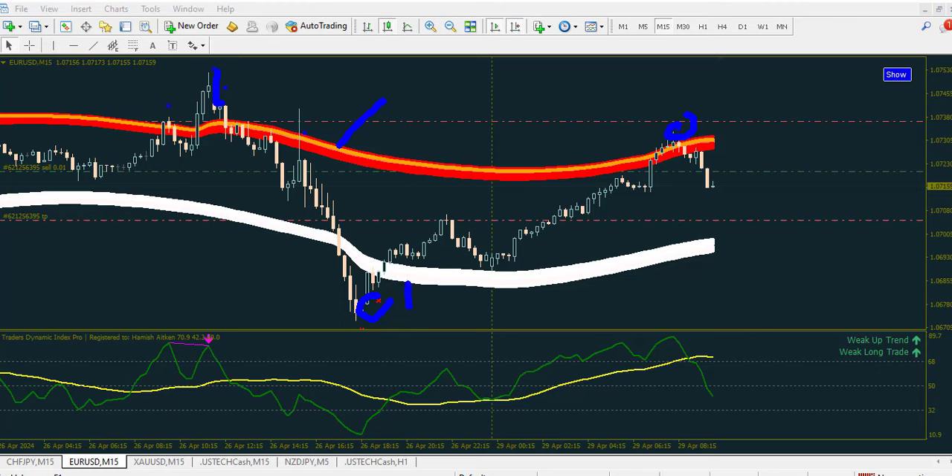Then you consider this other indicator. This is the TDI indicator — I have removed some lines, and this is my own way of using the TDI for this particular strategy on MetaTrader 4 for forex brokers.